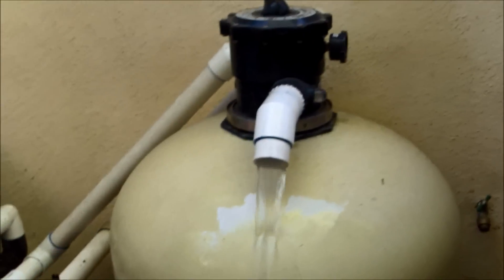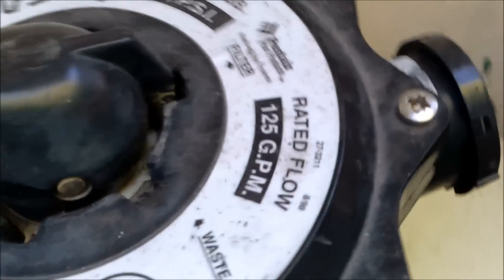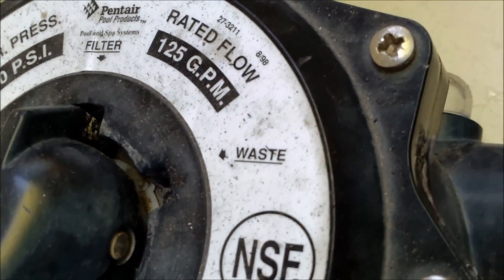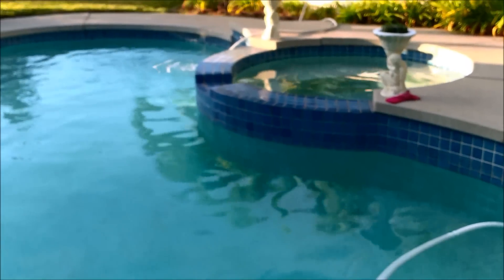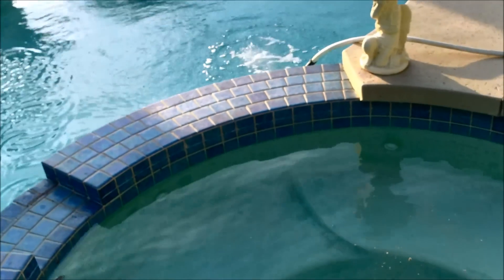I'm going to turn that off and put it back in regular mode now that I've finished — moved that back to filter mode. The waste mode just bypassed the filter entirely and shoots the dirt out into your waste line or your drain. I lost maybe a quarter inch of water by vacuuming the whole pool. You can still see a lot of fine particles from the ash all over the top of the pool, so you may need a second treatment in waste mode.